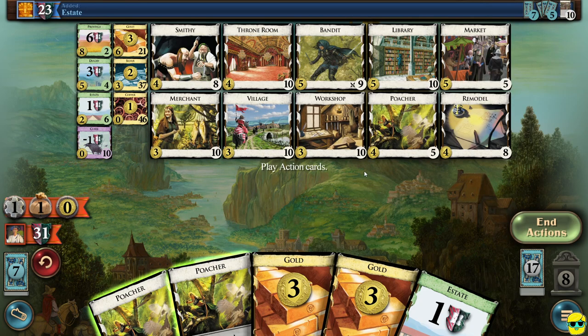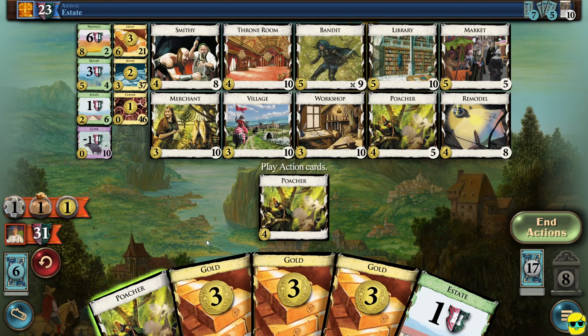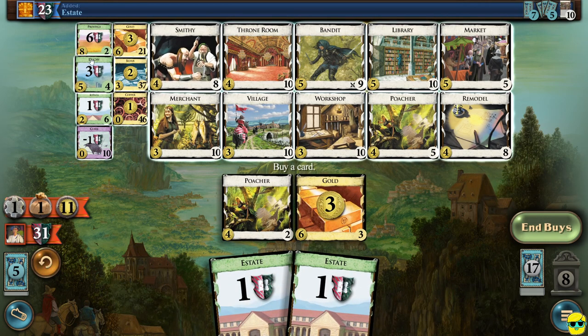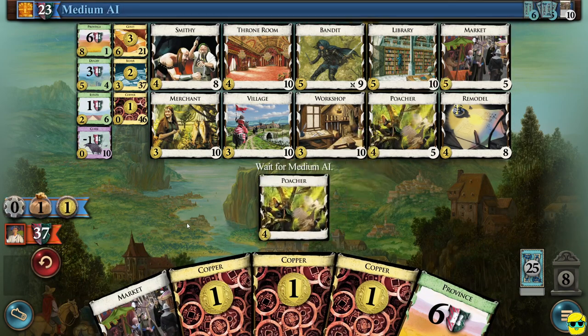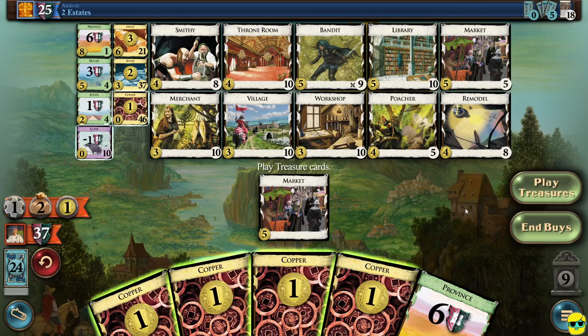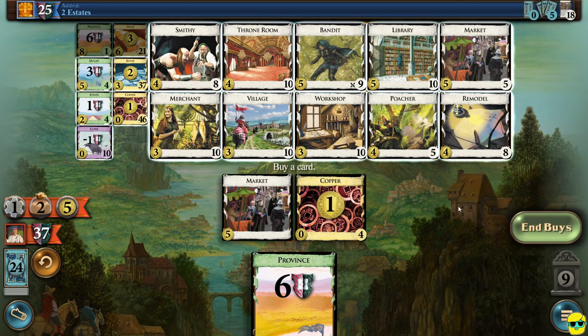If we can buy another province, we might be able to lock this up. I'm going to play the market and play the smithy, and we have seven money — unfortunately not enough to buy a province. But we need to buy a duchy. It's getting really, really close. We have two money. Do I want to buy an estate? It could give us a really, really bad turn if I buy an estate, so I'm actually going to skip this time. And they added two duchies, so they're right behind us. Oh, we got lucky and drew a gold and can buy a province! That's a miracle — that might actually be what we need to potentially win.